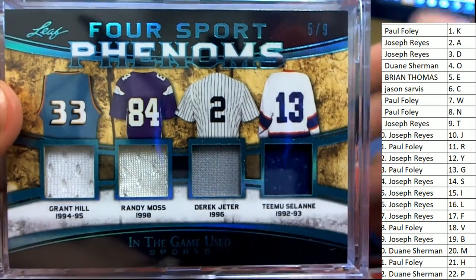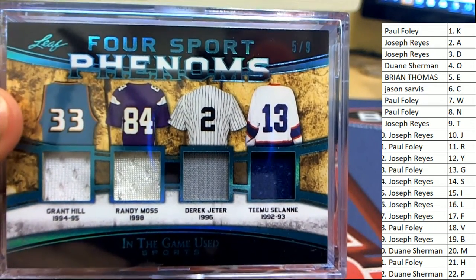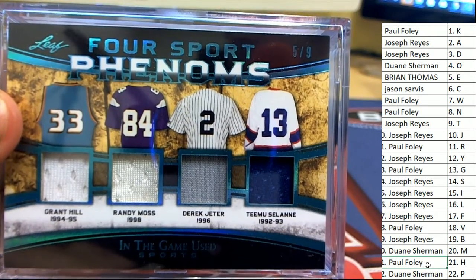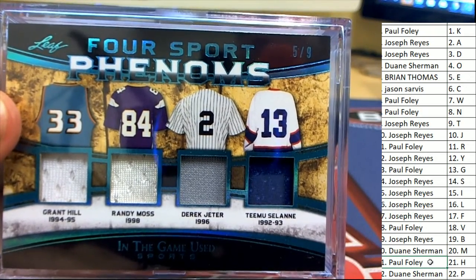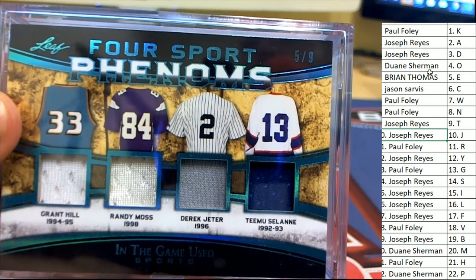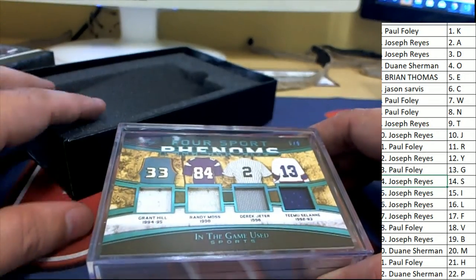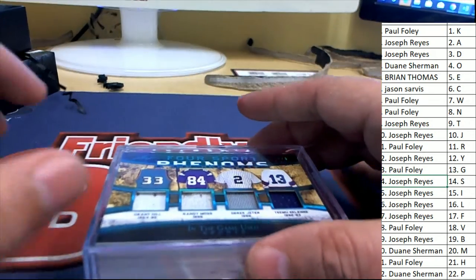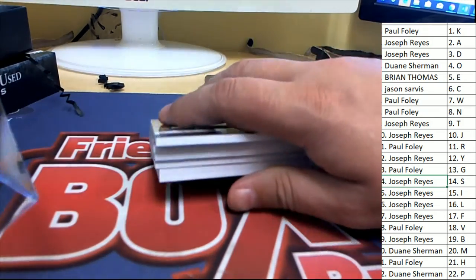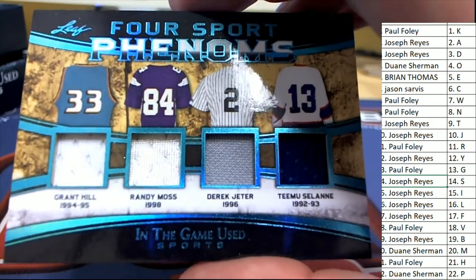H for Hill, M for Moss, and someone would have to own three out of the four for it not to go to random. We have H for Hill - Paul Foley. M for Moss - Dwayne S. J for Jeter - Joseph R. And S owner is Joseph R. So this is going to go to random between the owners. Good luck! We'll take a look back at this at the end to find out who gets this after the random.